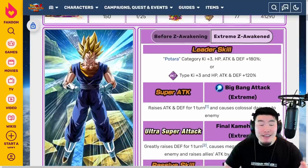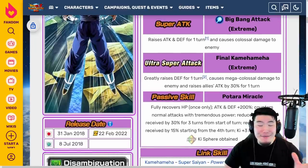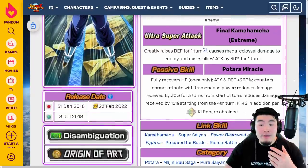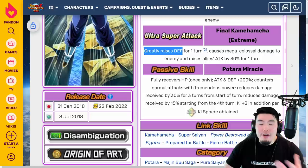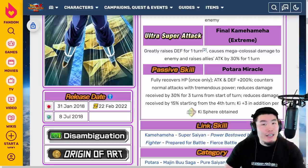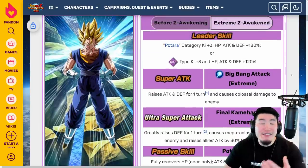Those are the details for the INT LR Vegito Extreme Z Awakening, and my initial impression is that he is going to be absolutely insane. He's going to be hitting super, super hard — both on the super attack, but especially on the counters that come after — and his defense will be off the charts as well. After he supers with the 18 key, he should be getting well over 300k defense at Rainbow status, and that's going to be good enough to take double digits against normals on most events in the game. Even against super attacks he should be fine. Obviously if it's a type disadvantage super, he might take 50k or 100k, something like that, but you never have to worry about him getting you killed.